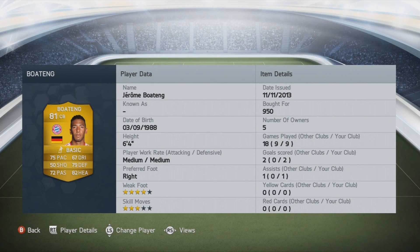In the left center back position, we've got Jerome Boateng — 950 coins, 75 pace, 72 passing, 79 defending, and 82 heading, 4-star weak foot, 3-star skill moves, and he's 6.4 feet tall. So he's pretty tall and he's got amazing heading stats.